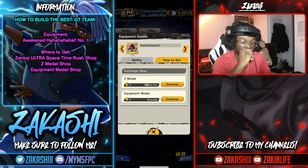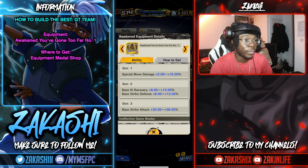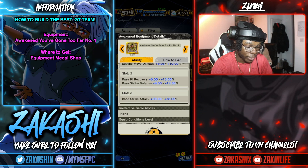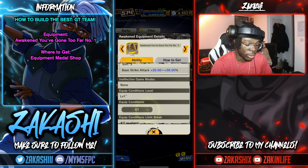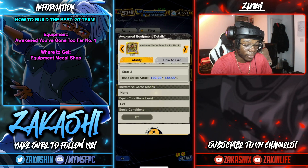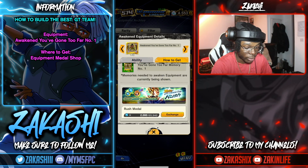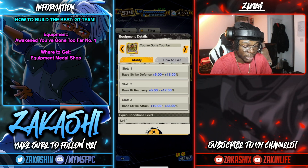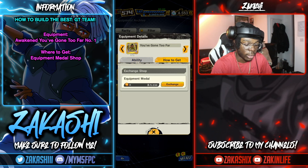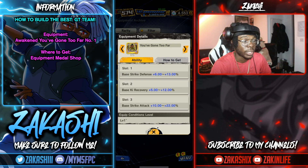The awakened Zenkai Ultra Space Time Rush equipment is literally gold — it gives special move, Ki recovery, strike defense, and a whopping 38% strike attack, fitting on all GT. The base level is 20%, so definitely go for the awakened version even if you get a low percentage on the first slot. You can get the unawakened version in the equipment medal shop, but the awakened is a must — especially if you're running a strike-based team.